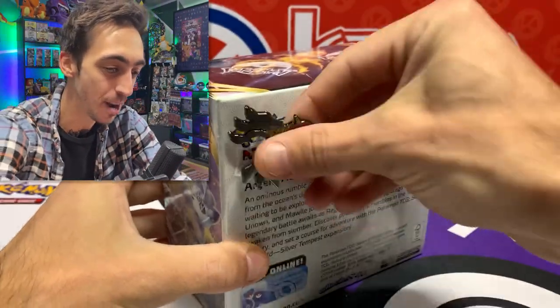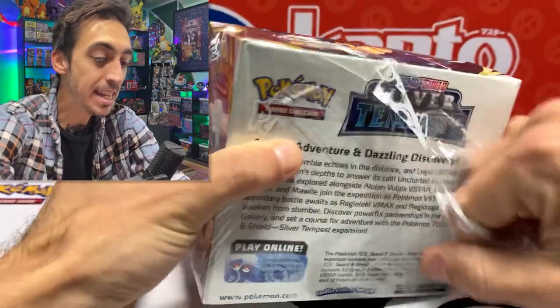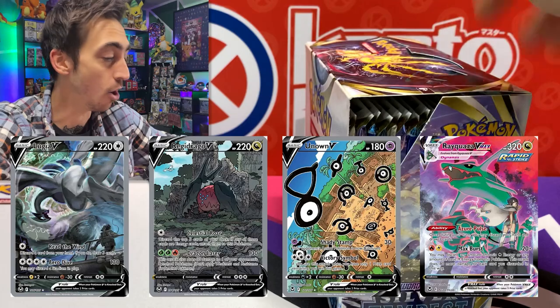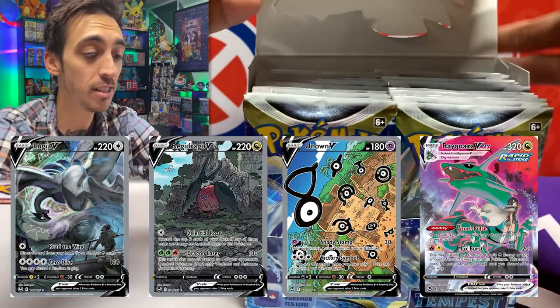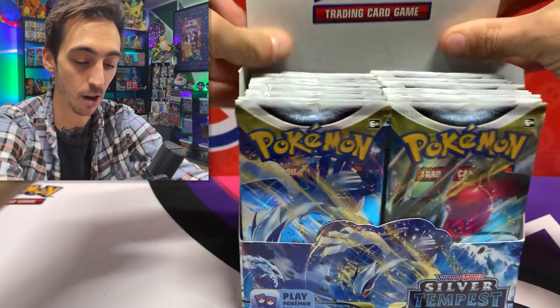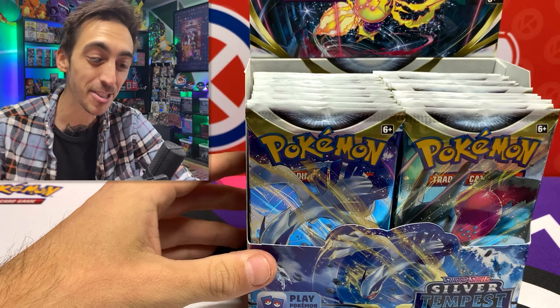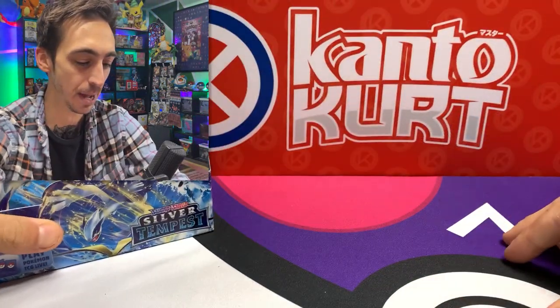Welcome back to the show! I've got an entire booster box here of Silver Tempest. Let's break right into this. Main cards I'm looking for today would obviously be the Lugia V alternate art and the Rayquaza VMAX from the trainer gallery, but honestly any of the alternate arts would be awesome. I've already gotten really lucky and pulled one from an elite trainer box last week, so let's see how this booster box does.